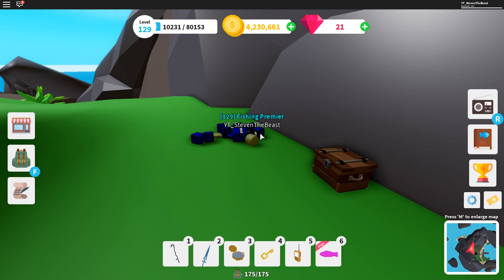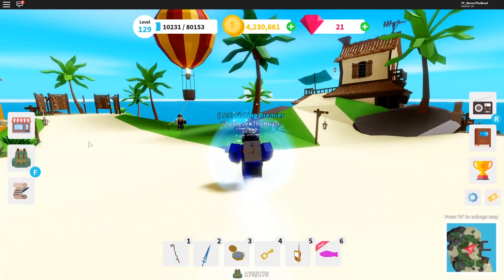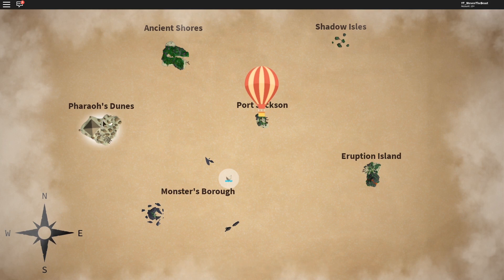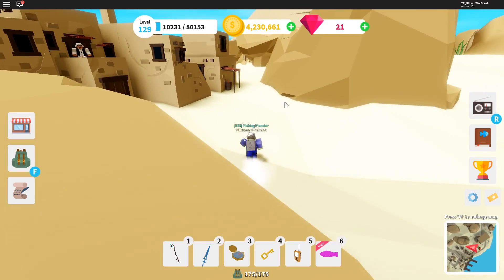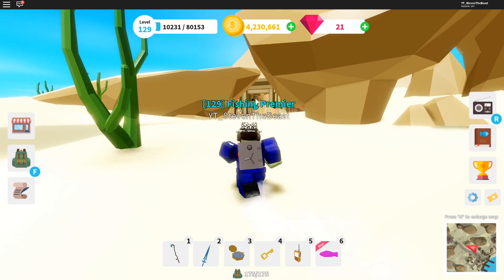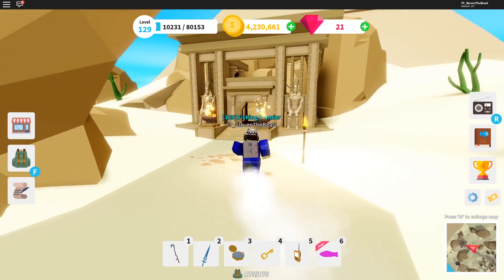After you collect all five star pieces, you have to go back to the new desert island and talk to Popperson. Click yes, go to the new island, and then talk to the person at the entrance of the pyramid. Let's go to the pyramid.